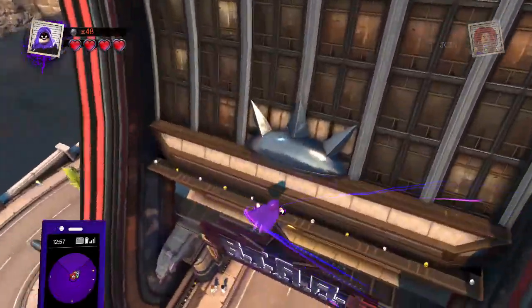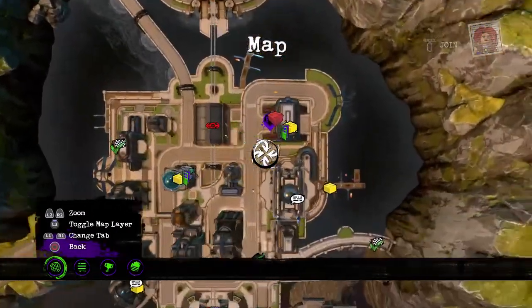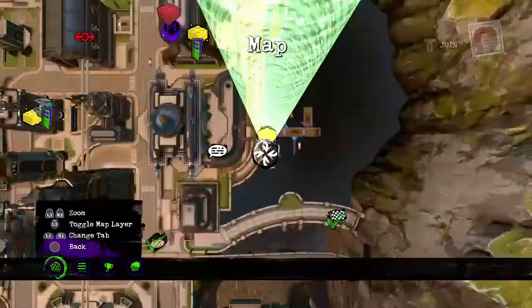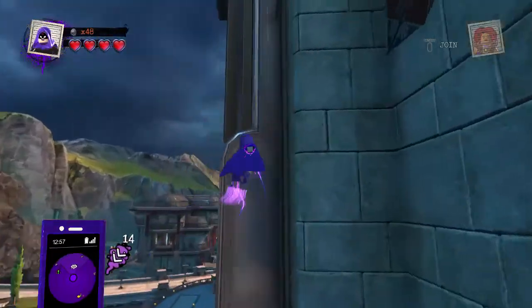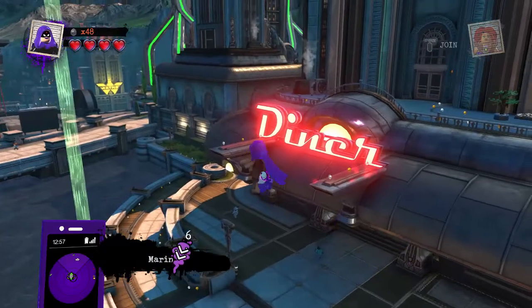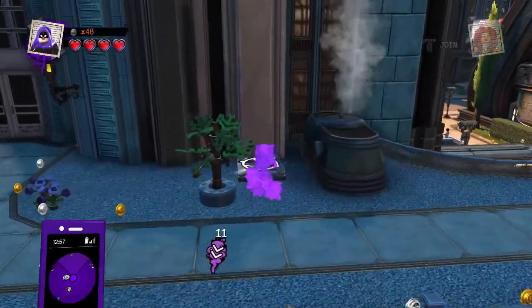Now let's head to Star Labs. We're going to Star Labs today. Actually, we're going to go get this complication first. I forgot to show you a little bit — Mister Miracle is right here. So there's a side area where you get him. You guys keep going above it and there's a trick left here.